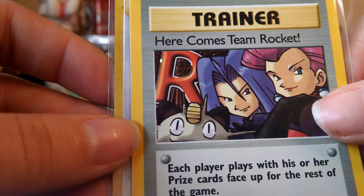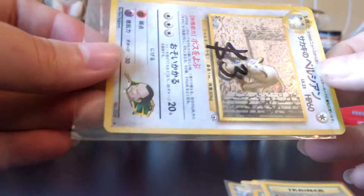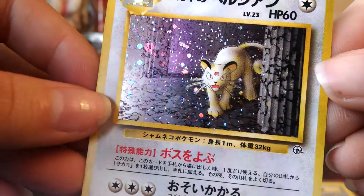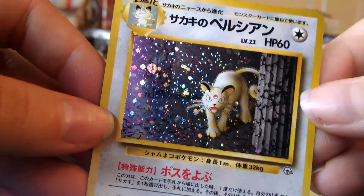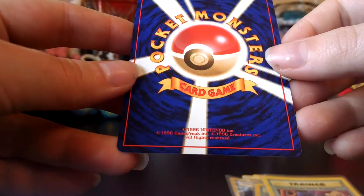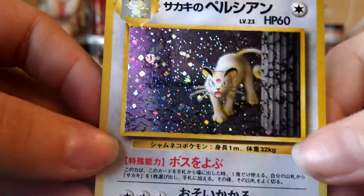And then the last card, which is my favorite, is this awesome card. It was $3. It is Giovanni's Persian. It's got a really nice holo. It's Japanese, so it's got the really cool back. I was really stoked to find this card — this one kind of put me over my budget, but I just had to have it.